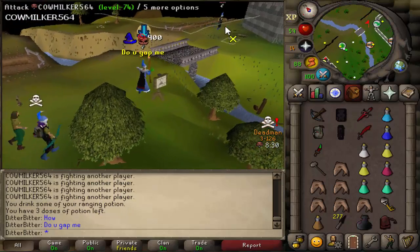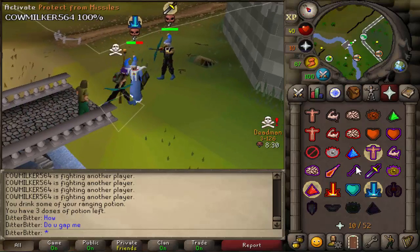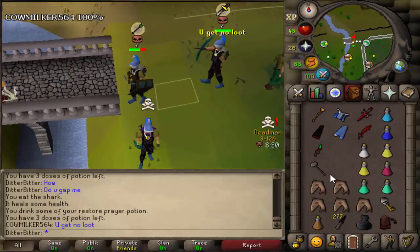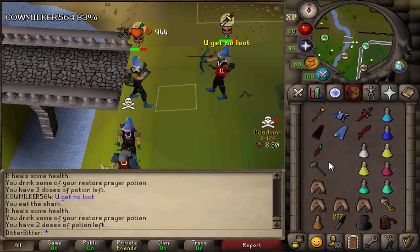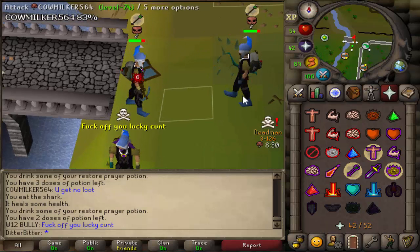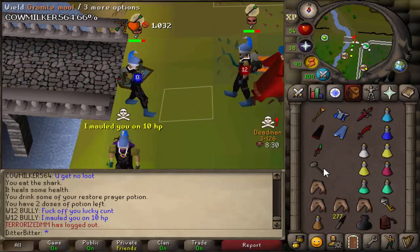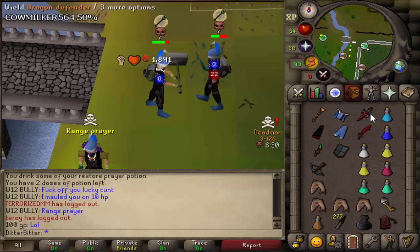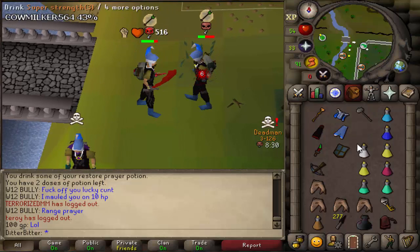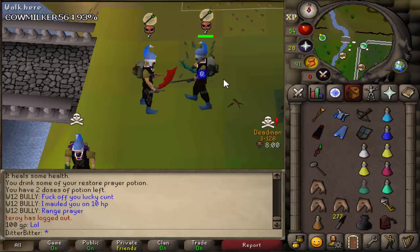Welcome to my Day 3 video of Seasonal Deadman Mode. With our cap, we got 70 range so we can now use Black Dragonhide, and 60 defense so we can use the Dragon Defender we got yesterday. We also started training mage so tomorrow we can get 75 mage and start tribrid PKing with Fire Wave and Tome of Fire. All three combat styles will be hitting after that, and the day after we'll be able to get a Vesta Longsword very early on, so our account should be in a very good position.